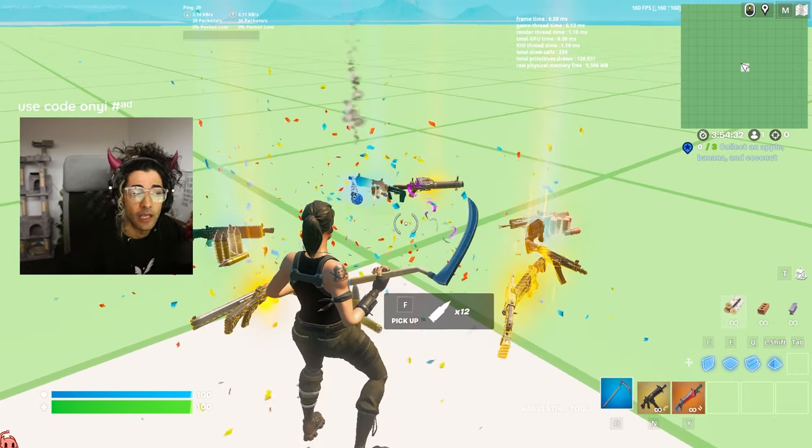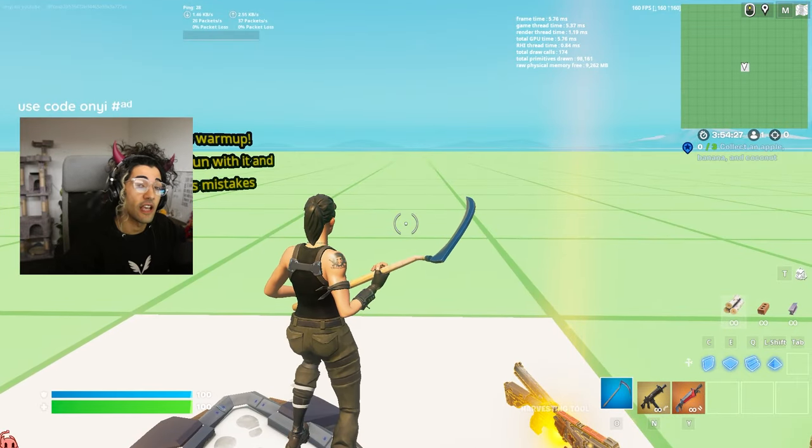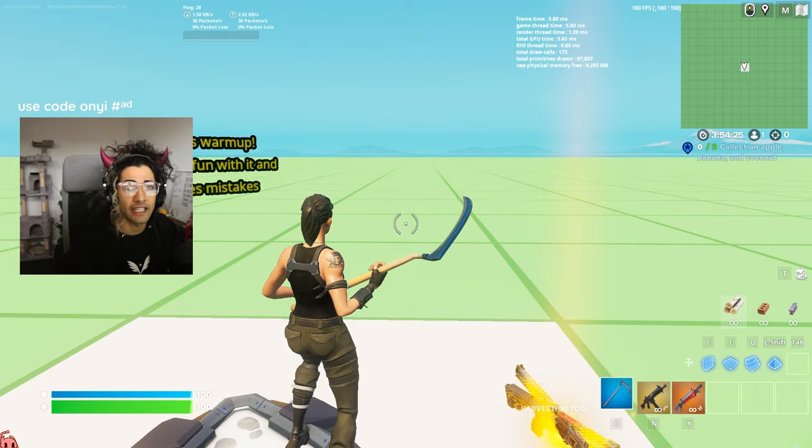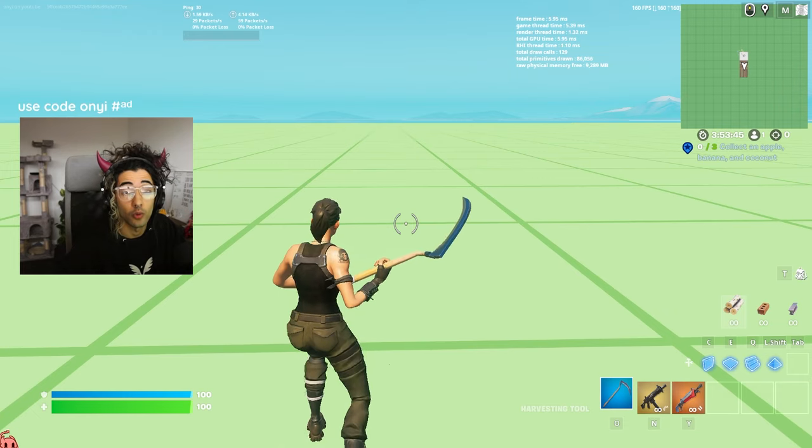If it doesn't have the most updated items, it's because the island hasn't been accepted to be published yet. This code will be down in the description as well as in the comment section, and I'll be updating it once we have the new island code. This island is a great place to practice your builds as well as practice scroll reset.